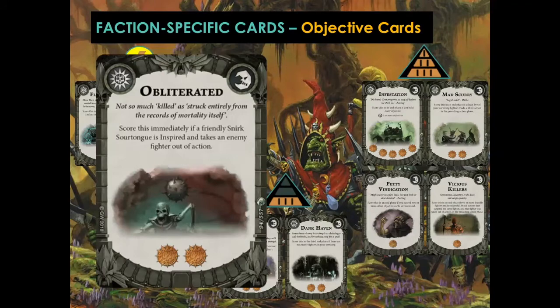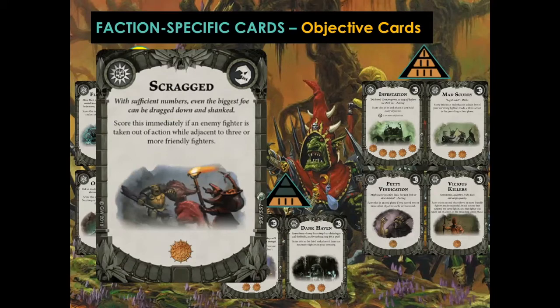Obliterated is another two glory — score immediately if Snurk SourTongue is inspired and takes an enemy fighter out of action with his spinny flail move. I'm giving this an A as well — it can be a bit unreliable, but it's worth two glory and really motivates you to get Snurk in the middle of enemies, and can be very frustrating for the enemy to deal with. Scragged scores immediately if an enemy fighter is taken out of action while adjacent to three or more friendly fighters, worth one glory. I'm giving this a B — it's very common that you'll be swarming an enemy, but having three adjacent and landing the killing blow can be a little bit tricky.